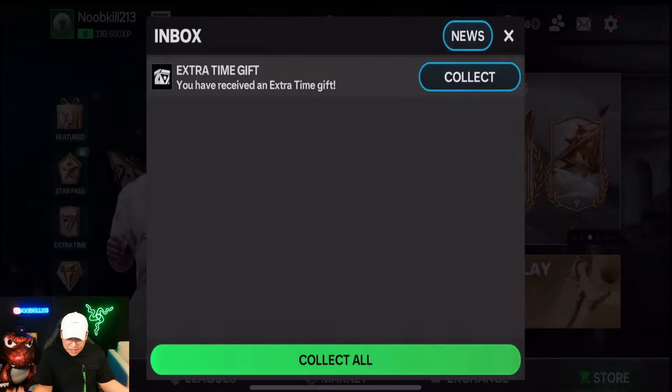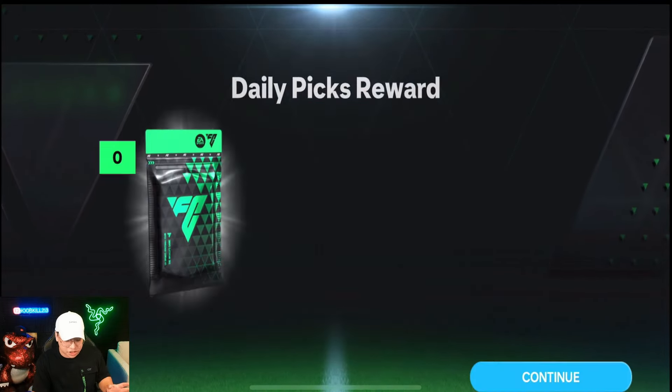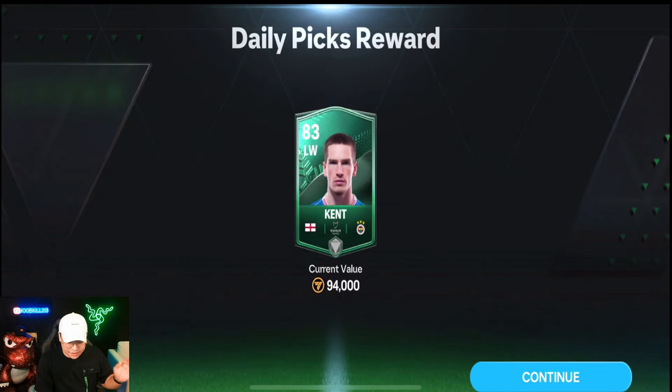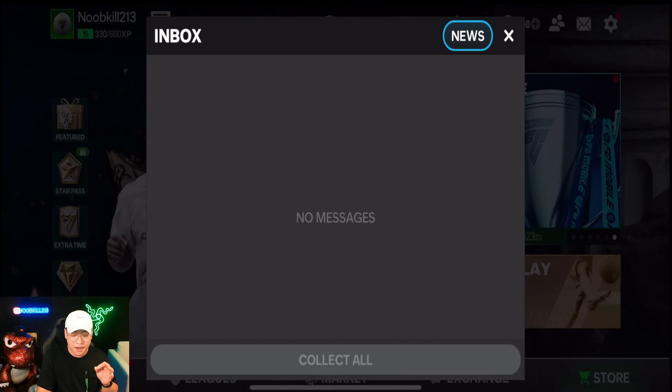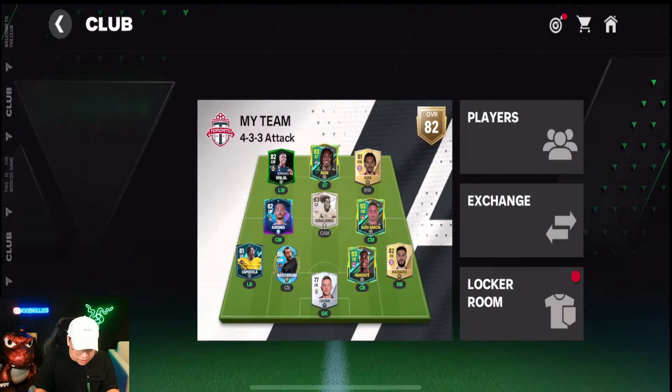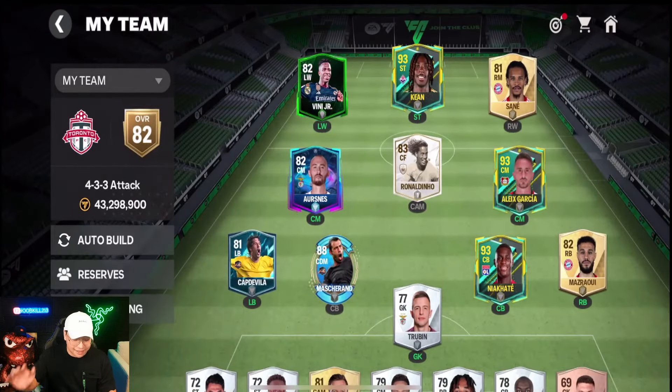I love the walkouts and pack opening. Now I got this Extra Time gift — I have no idea what this is, so let's open it up. We just got an 83 overall Kent. I don't think that replaces our Vinny, but that is nice.